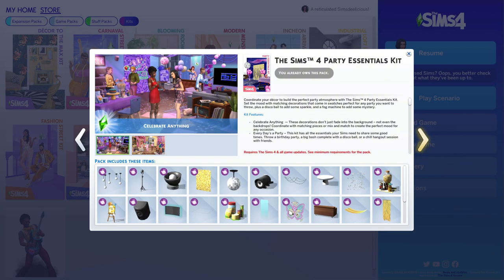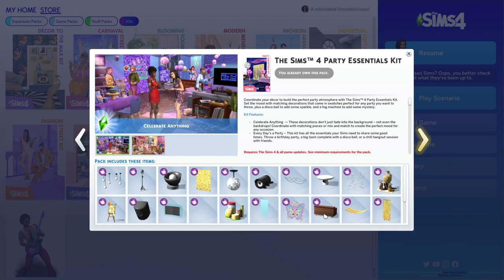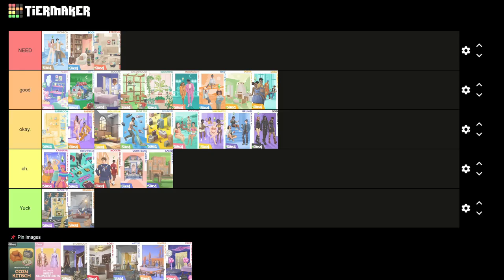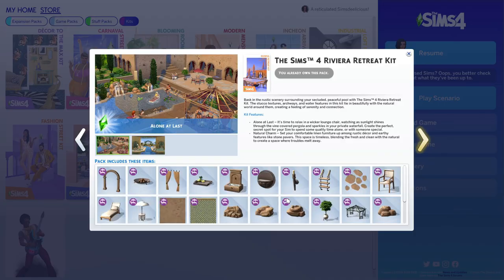Next is the Party Essentials Kit. A lot of people were like 'what is this, the worst kit ever — five dollars for this is crazy.' And this is the only time I've ever said this, but this could have been a base game update. Usually people on Twitter say everything should be base game, but here I actually agree because base game doesn't have many party decorations. I like the bar and the TV, and I'm kind of glad we got it, but for five dollars it doesn't feel worth it. I'd put it at okay.